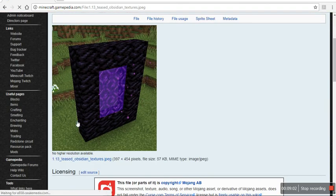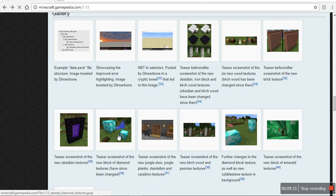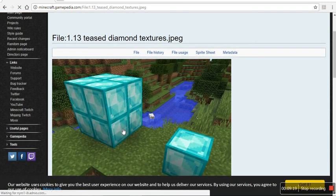New obsidian in the nether portal. You can also see that the grass textures have changed — if you look at tall grass and stuff. And this is a teaser of the new diamond texture — I believe they've changed it by now — plus a closer look at grass textures, with a sheep ruining the picture.